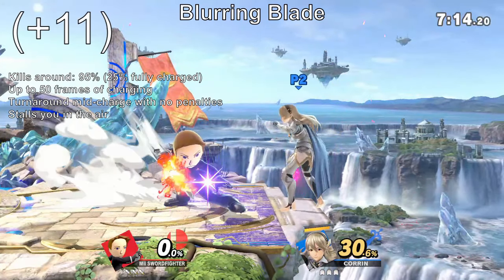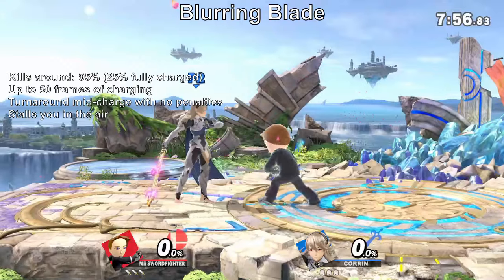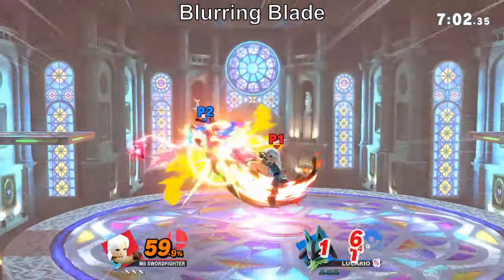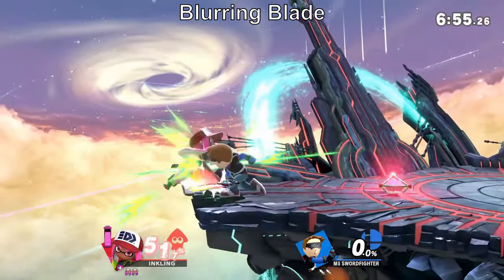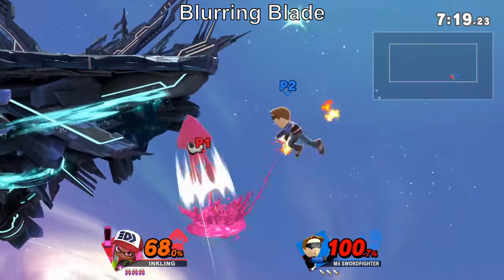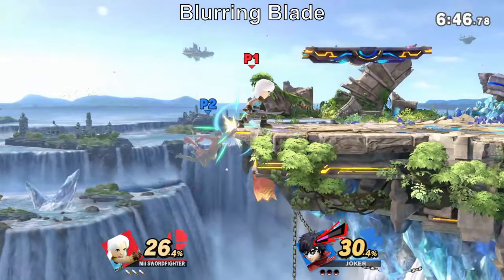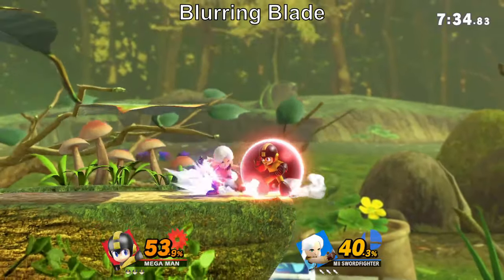Blurring Blade is a chargeable multi-hit move which, at full charge, is the single best killing move in Mii Swordfighter's entire arsenal. You can attack behind you with no penalties whatsoever. It takes 50 frames to fully charge, dealing a hefty amount of shield damage. If used in the air, it will stall you for the duration, possibly poking through shields. Thanks to that, it's quite decent at catching the opponent in the air and punishing rolls, as well as air dodges by reversing it mid-charge. Edgeguarding with it is another option — since the move lasts quite a while, the timing to catch the opponent mid-recovery is that much more lenient. It's also a great mix-up to the usual ledge trapping and landing options, with its rapidly rising power possibly prompting panic reactions.